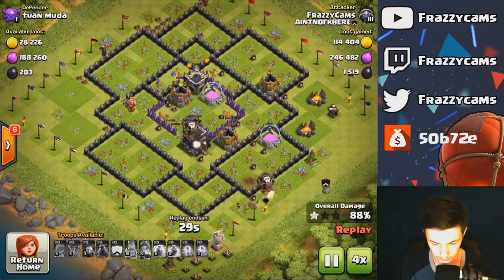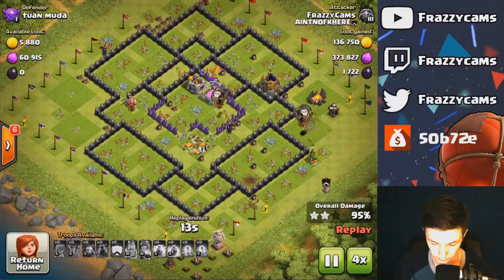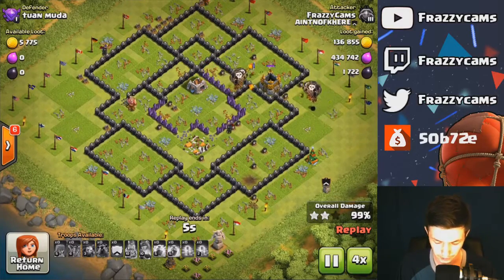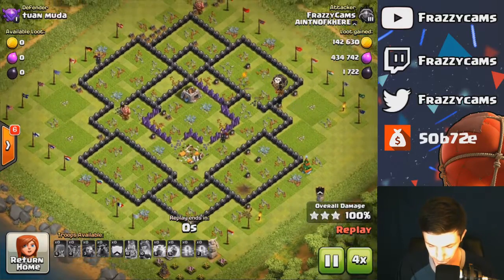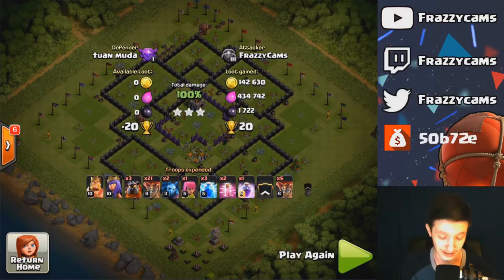I snagged all of this elixir, plus an extra 110,000 for my loot bonus for gold and elixir, and another 500 dark elixir. Pulled out nice loot there — it was fantastic for me, honestly. Let's go ahead and jump into one more.